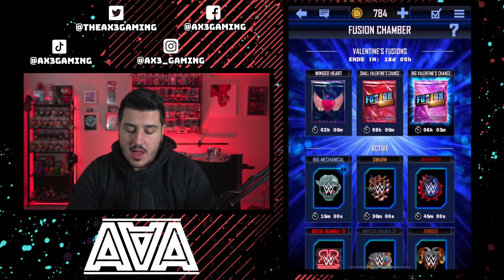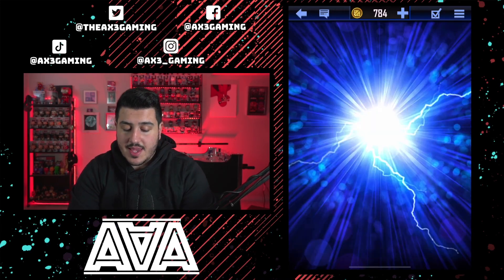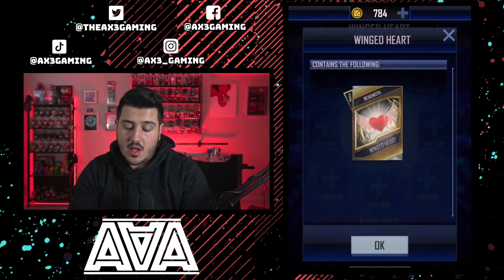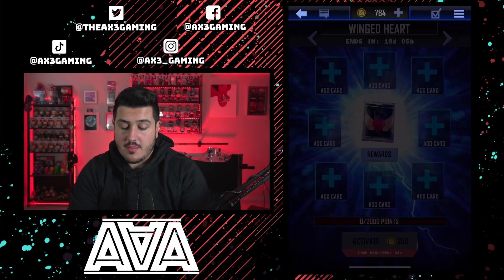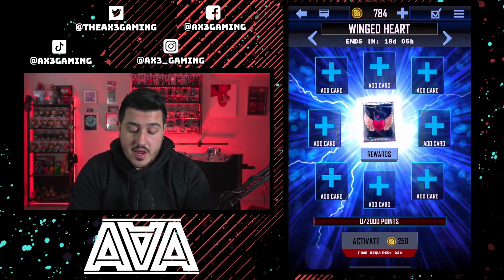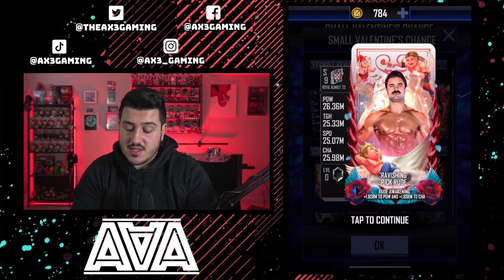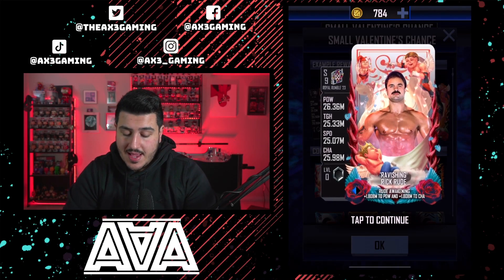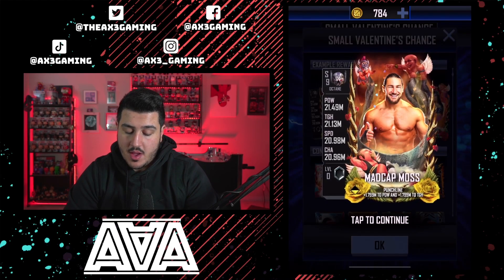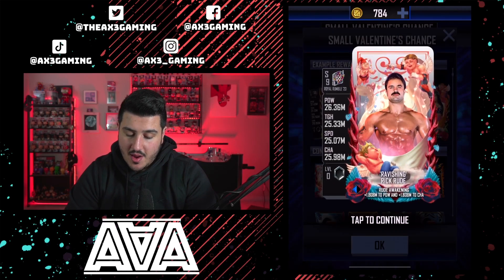Starting off with the Fusion Chamber — the Fusion Chamber event has begun now for the Valentine's Day event. Basically how it works is that you just use cards to be able to get these collectibles. You cannot pull these winged heart collectibles off the draft board; it's only through here. It does take quite a lot of points to get that ingredient. So you throw in some cards, you get one of them. You can use it on this pack here, which gives you a lower chance to get some of these Valentine's Day cards: Rick Rude which is Royal Rumble 23, Cora Jade the Extinction, and Madcap Moss the Octane.